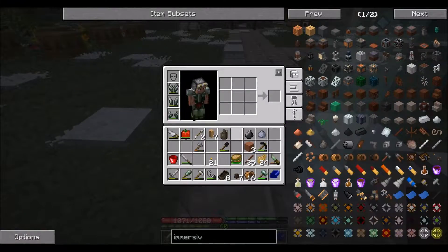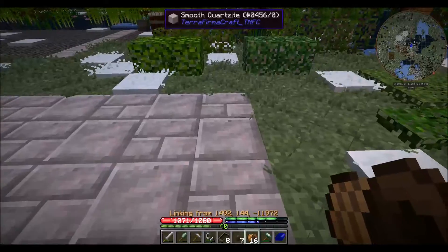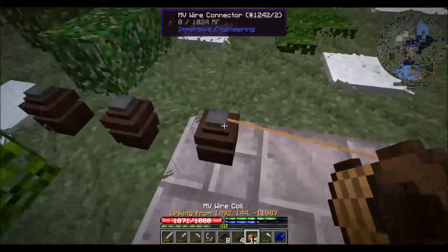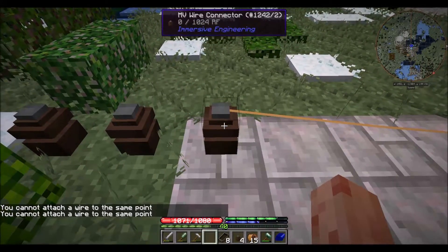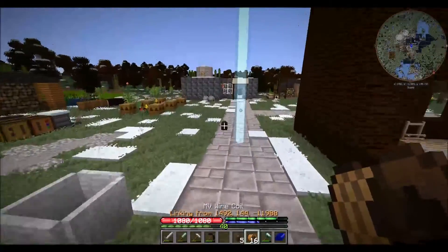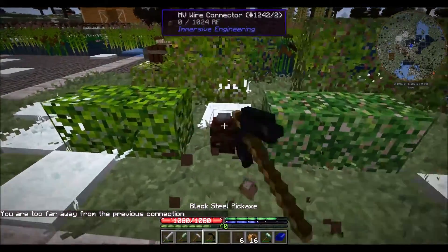First: how long can the wire coil go? I think it's up to 16 blocks but I'm not sure. One, two... six, seven, eight, nine, ten, eleven, twelve, thirteen, fourteen, fifteen — that's 15 blocks away, that worked. Here's 16 blocks — that's fine. Here's 17 — that's too far. Okay, 16 blocks is the limit.